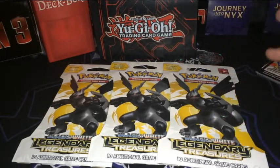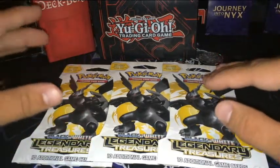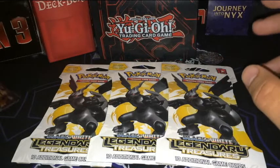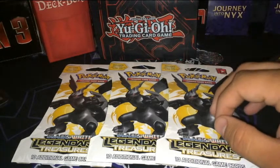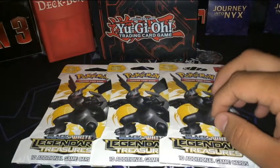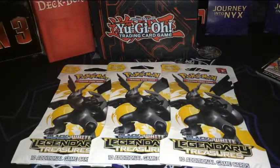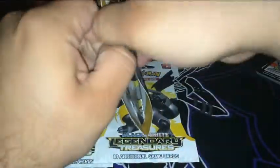Some of the cards I'm hoping to pull are obviously the Radiant Collection cards. For those who don't know, there are 25 cards in this set that are not part of the Legendary Treasures core set — you're guaranteed to get two in every pack. Some are foils, some are not. They're all part of the Radiant Collection. There's also the Gold Zekrom and the Gold Reshiram, which are full gold full art cards — I believe they're secret rares in this set.